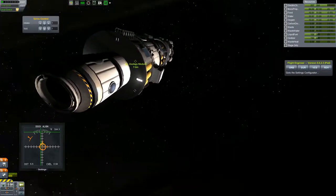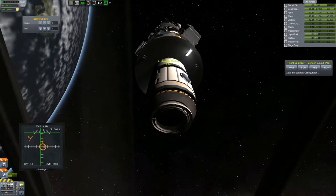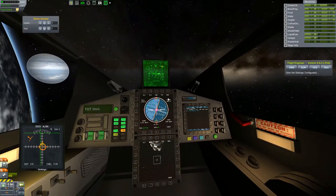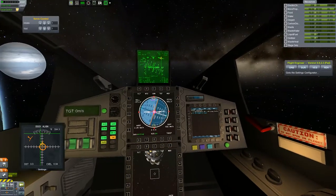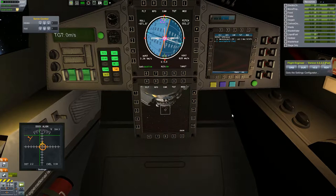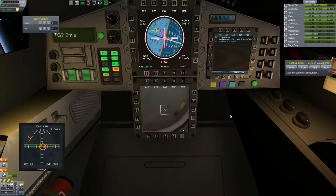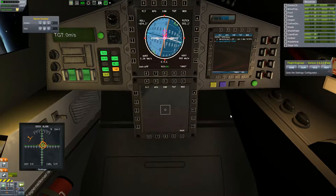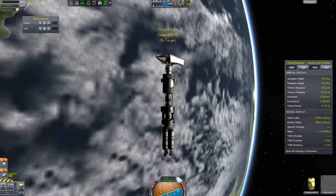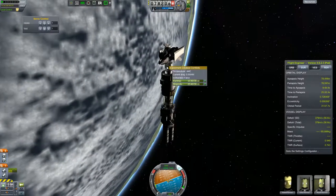We're just sliding underneath. It's about to show up on the camera. Just sliding under there, we are now on the cam. Magnetism has taken over, and we are docked! There we go, we are now docked with that. Sweet.